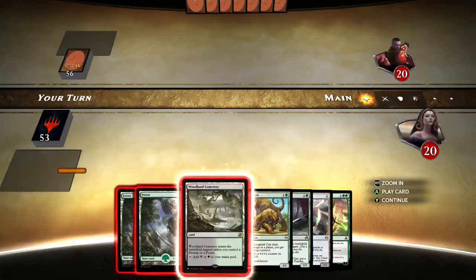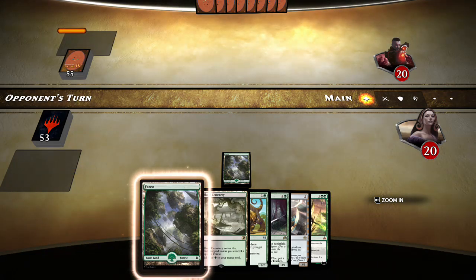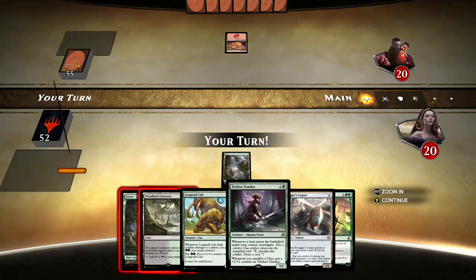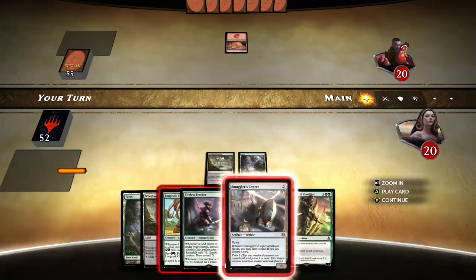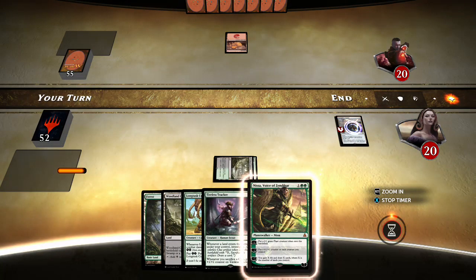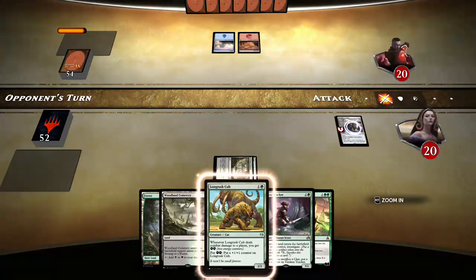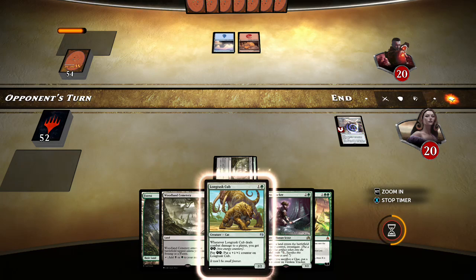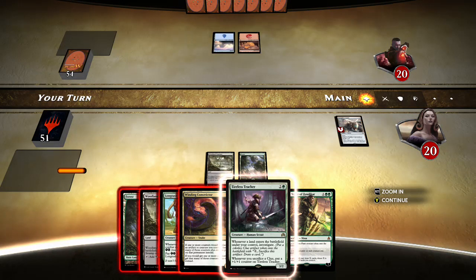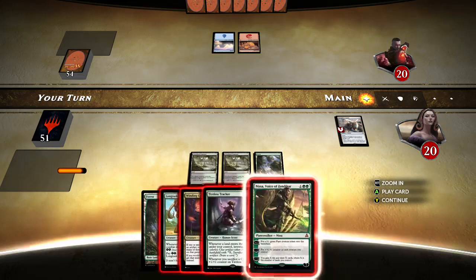Alright, the hands have been generous. To the battlefield with Smuggler's Copter — let's do this thing. Blue-red, what could it mean? Mana left open — can he kill a Copter? I think I'll just play around a Censor and not attack with my Copter. Oh wait — if he has a Harness Lightning I just want to get it out of his hand, don't I? Yes I do.